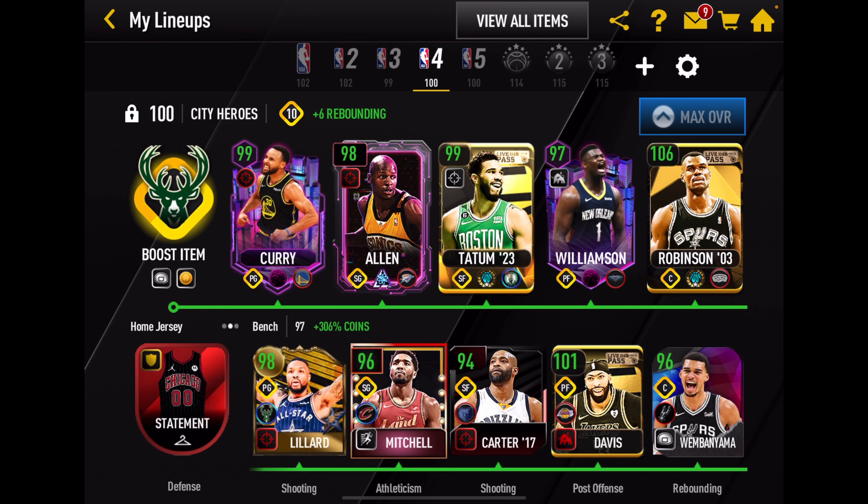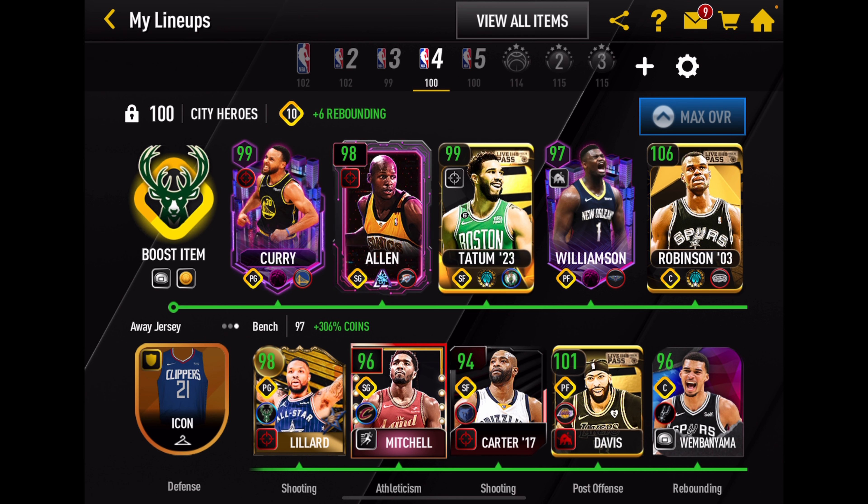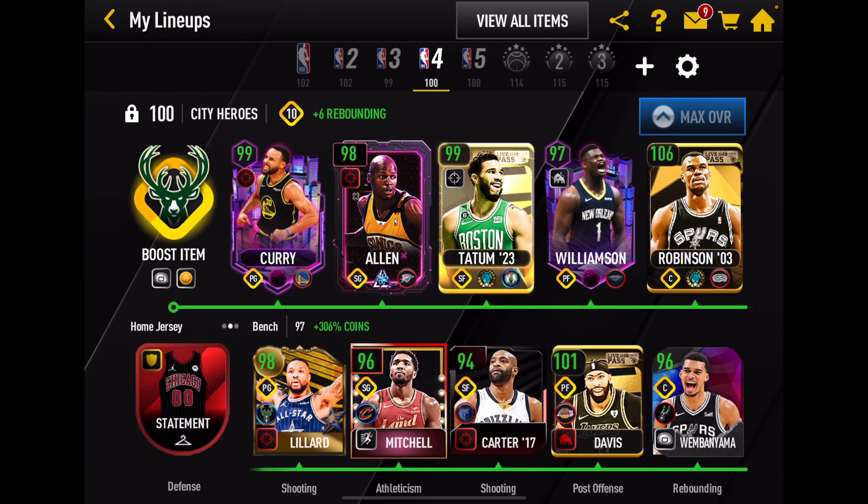The plan is we're going to run two. We're going to play offense only with Steph and Zion. Filling out the lineup: Ray Allen, Jason Tatum, and the new 102 boosted to 106 ultimate store master David Robinson. I was running this lineup without Robinson as a 99 and I just kept drawing 100 plus overalls, so I finally sat back and put Robinson in there. Enough talking - we're going to jump into showdown. We're going to run two. Let's get it.